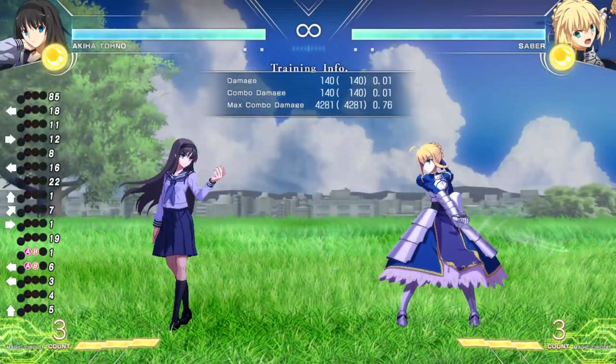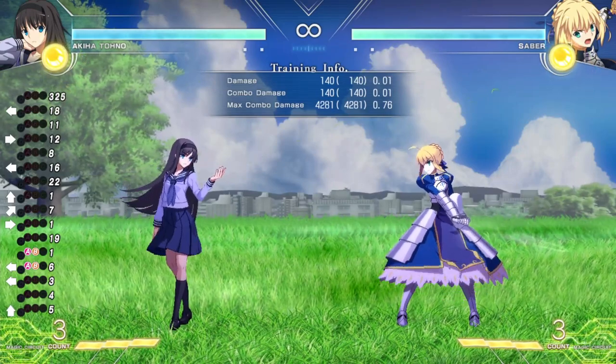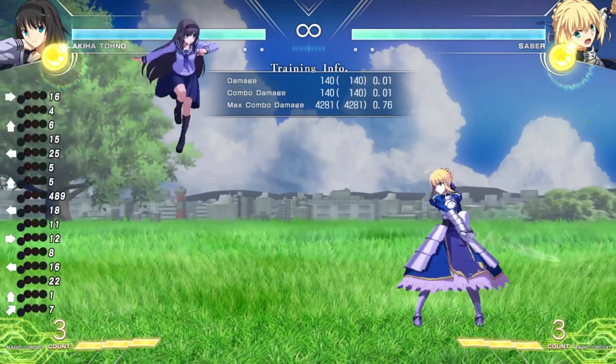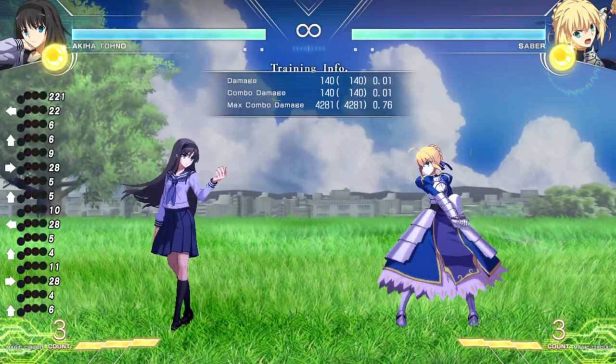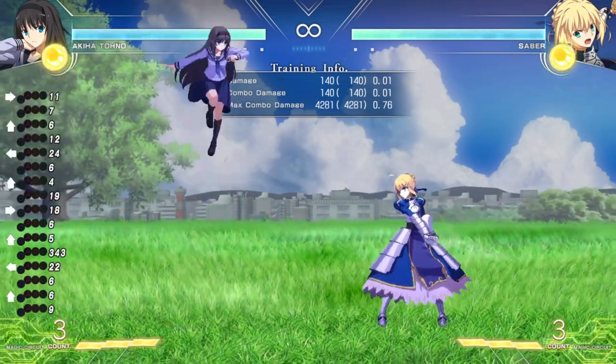Another thing about movement in Melty Blood Type Luna is that you can influence your air directions after a single jump. If I jump with Akiha, I can essentially move a direction to partially drift from one side to another. This becomes pretty handy after a knockdown when you want to mix up your opponent and be ambiguous on your landings.